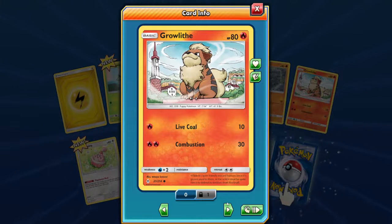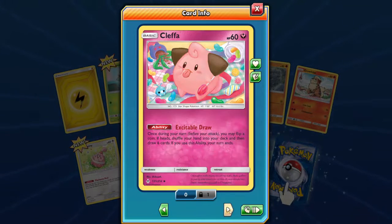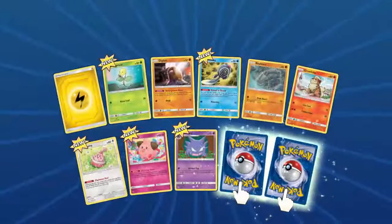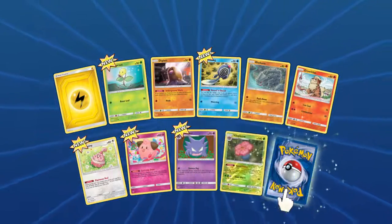Majestic looking Growlithe — he's like protector of that town. Oh, cute, happy. That's a cute Cleffa as well. Vileplume — and oh, we get a full art!